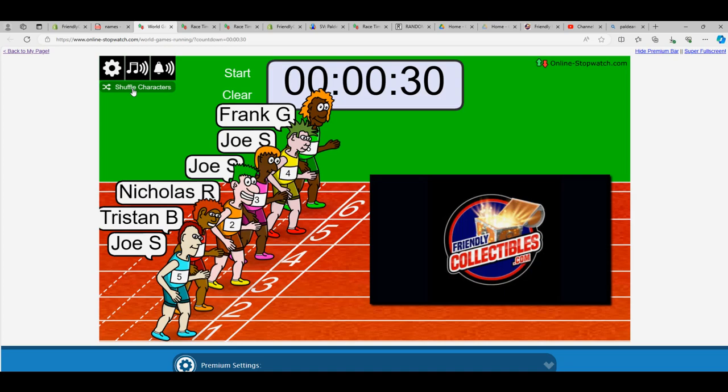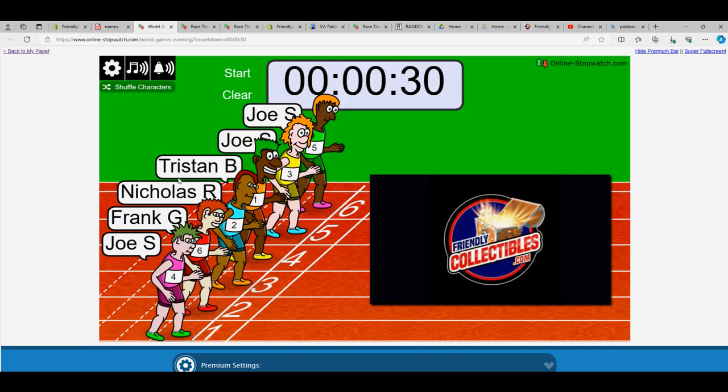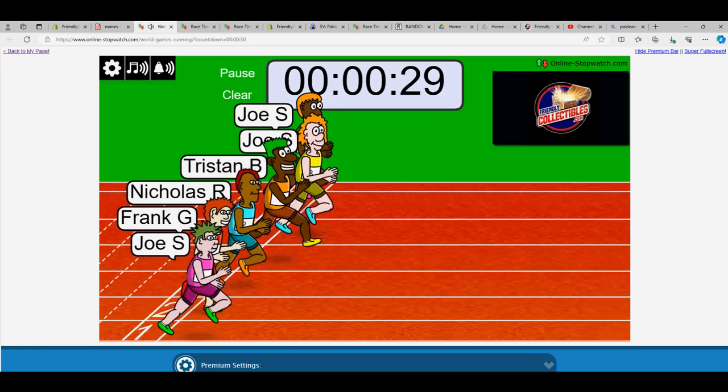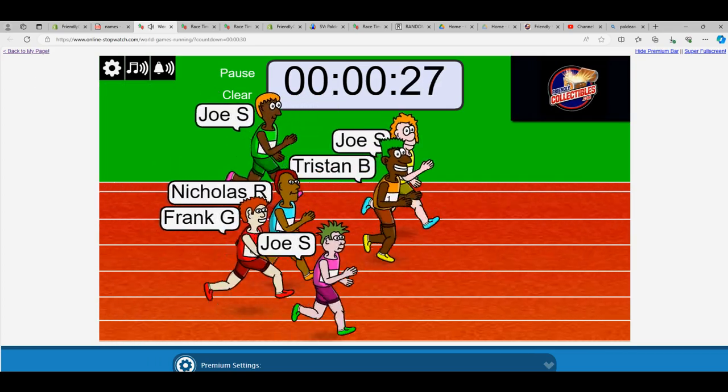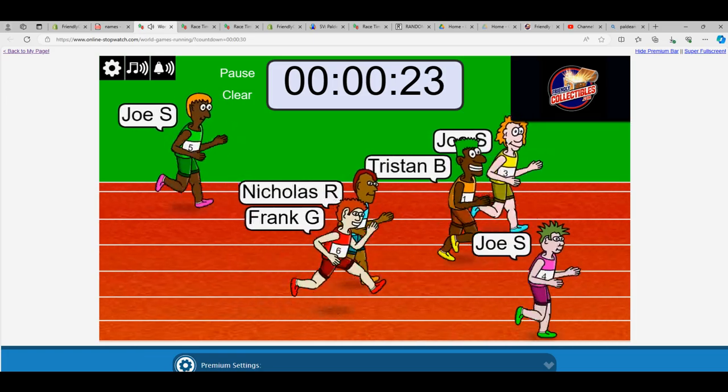Let's shuffle one, two, three, four, five, six, and seven. We have Joe, Joe, Tristan, Nick, Frank, and Joe off to the races. Winner gets three spots in the New York Dynasty Autograph Baseball break.